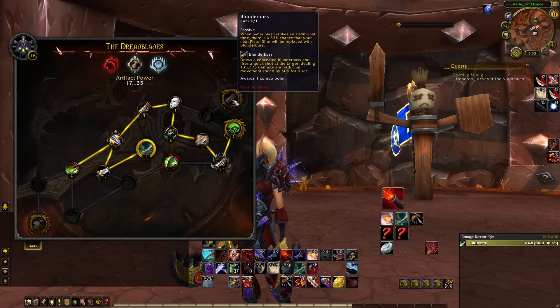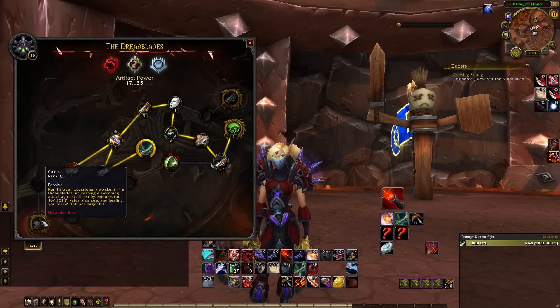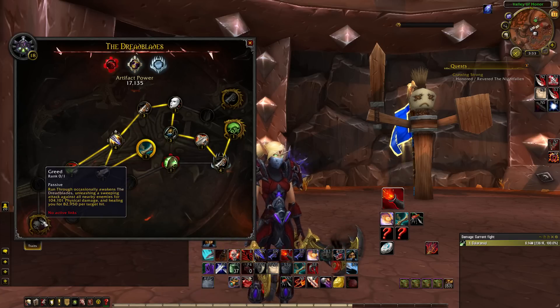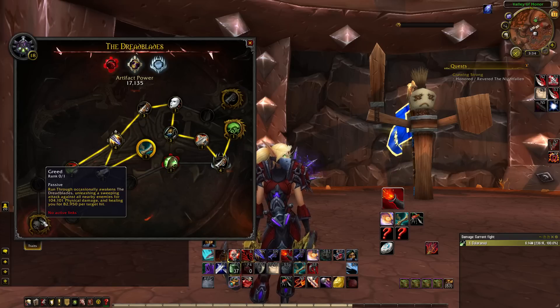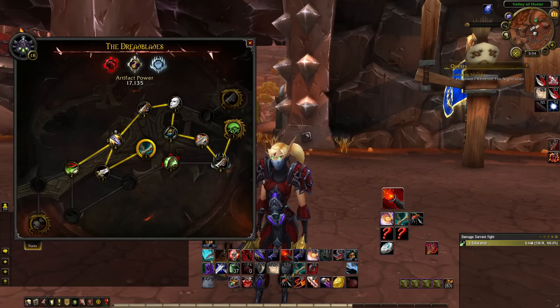Blurred Time means during Adrenaline Rush your ability cooldown recovery is 15% faster, which combos with True Bearing to get cooldowns back much quicker. Ghost Shell heals you for 2% max health per effect cleared by Cloak of Shadows during its duration — great when loaded with dots from warlocks, mages, and priests. Greed is a proc where Run Through occasionally unleashes a sweeping attack against nearby enemies dealing physical damage and healing you per target hit — useful in AoE situations or against classes with pets, though I wouldn't rely on it. Relics don't apply in PvP so we won't discuss those.